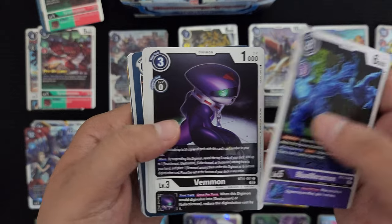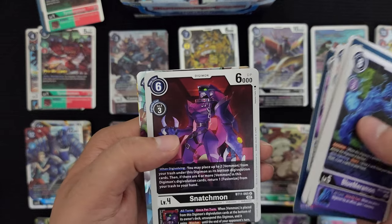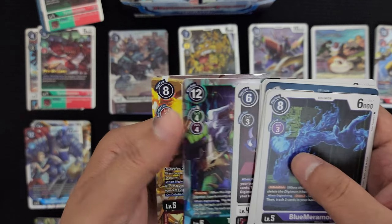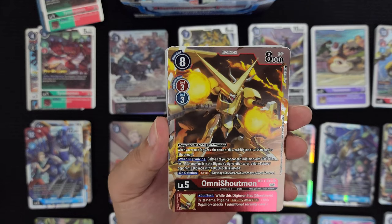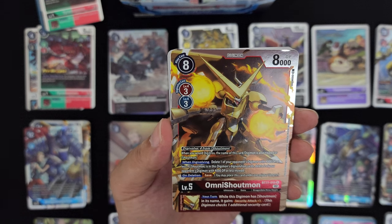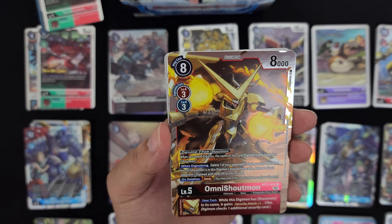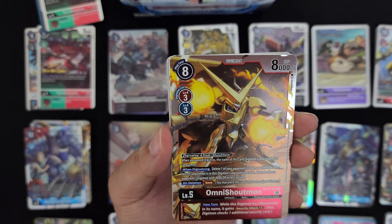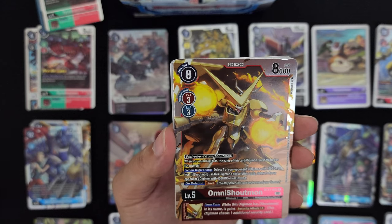Blue Mirammon, Benmon, Digitamamon, Magnamon, Greymon, Penguinmon, Pseudomon, Beelzemon, Astral Snatcher foil, Titamon foil, and we're getting a lot of Harmonious Shotmon — sweet! Harmonious Shotmon: on digivolving, delete one of your opponent's Digimon with 4000 DP or less. If Shotmon is in this Digimon's evolution cards, delete two of your opponent's Digimon with 4000 DP or less. Deletion Save: place under your tamer. As inheritable, while this Digimon has Shotmon in its name, gain Security Attack plus one.